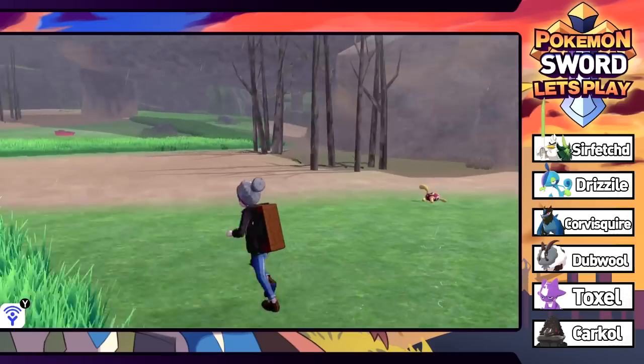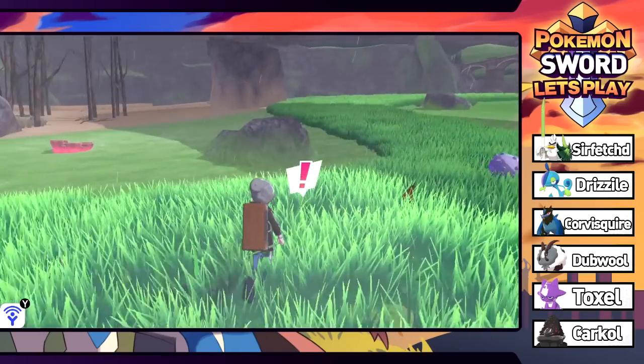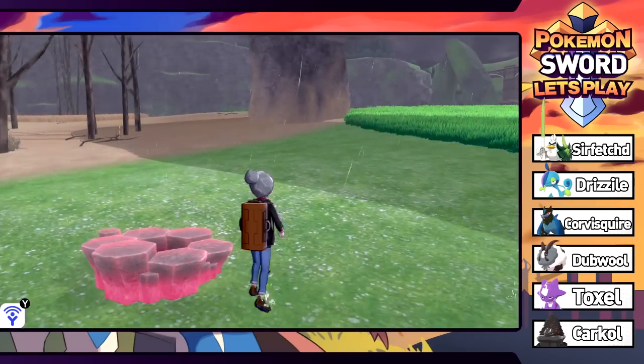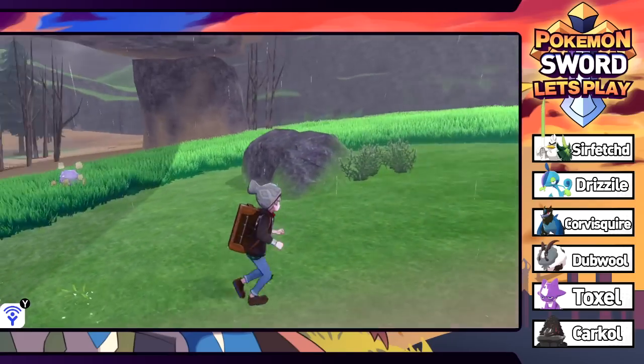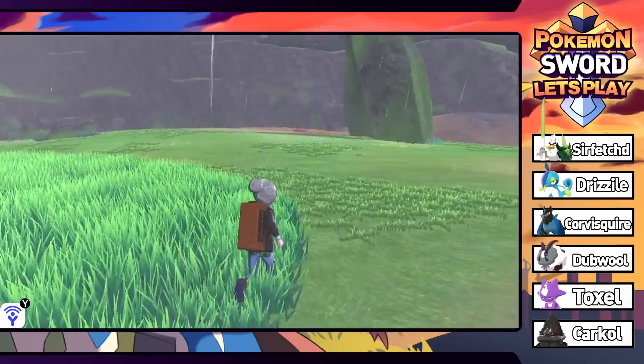Shuckle's just in the middle of nowhere, not even in the grass - all by himself, poor little feller. We grab 50 watts. There are Koffing everywhere and lots of Electrike too. No shortage of Electrike - that's what you're into, you know where to come.